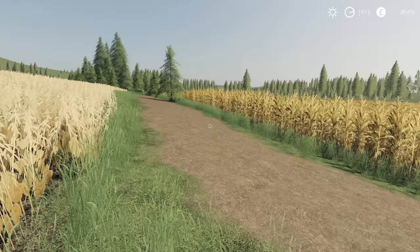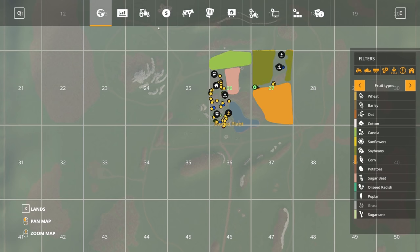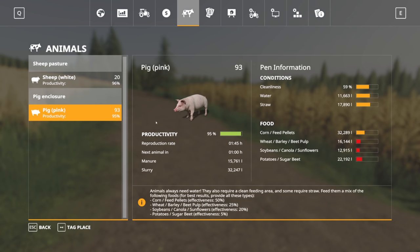Soybeans — that's not too bad. But yeah, it's not really a crop which we need for the pigs, for example. Talking about pigs, it's looking okay. Corn and feed pellets are the two things that we need, both of which we have, so that's really good.